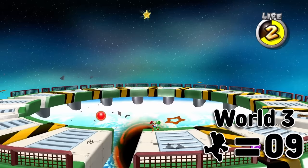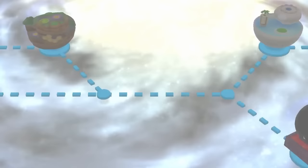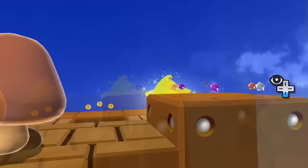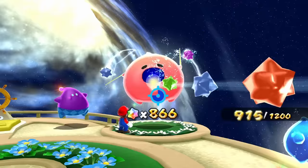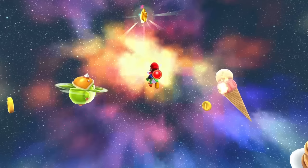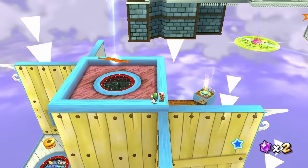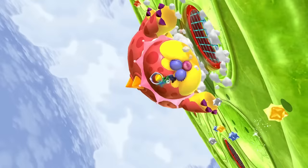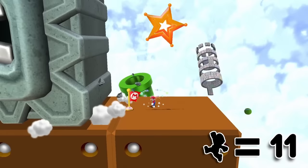World 4 starts with Supermassive Galaxy and a star bit gamble. Since Supermassive Galaxy was going to start us off with two jumps at the very beginning, I took my chances on a Premium Galaxy — Sweet Mystery Galaxy. Since we had unrestricted access to Yoshi, we can grab the star without any issues. After that we unlock Flipsville Galaxy, which wasn't very difficult, but the boss would normally require three jumps. I decided to go back to Supermassive Galaxy to grab a star with two jumps instead of three.